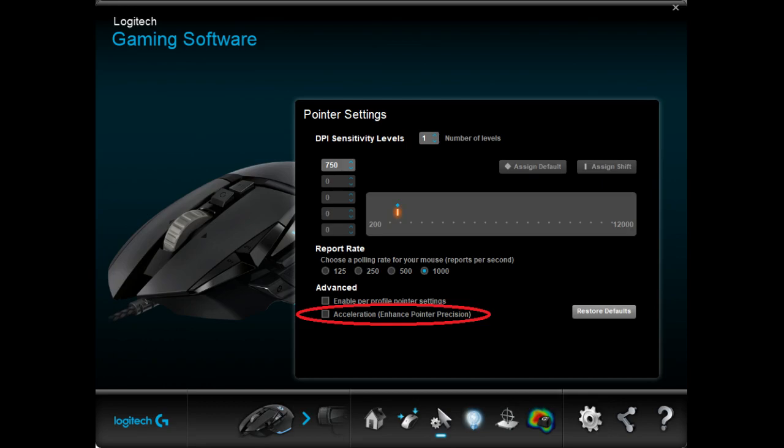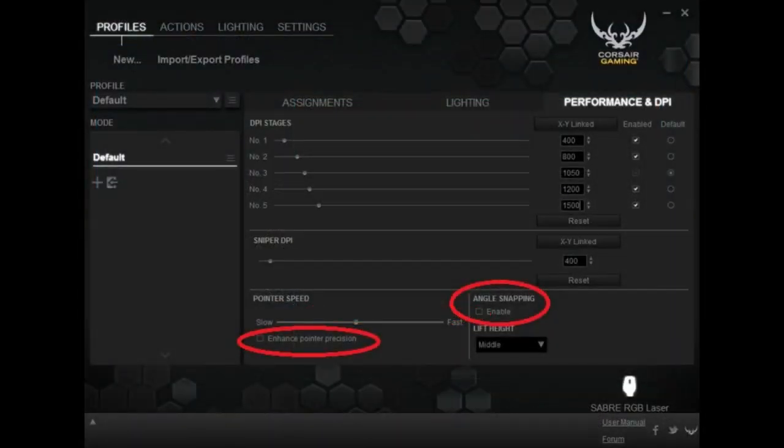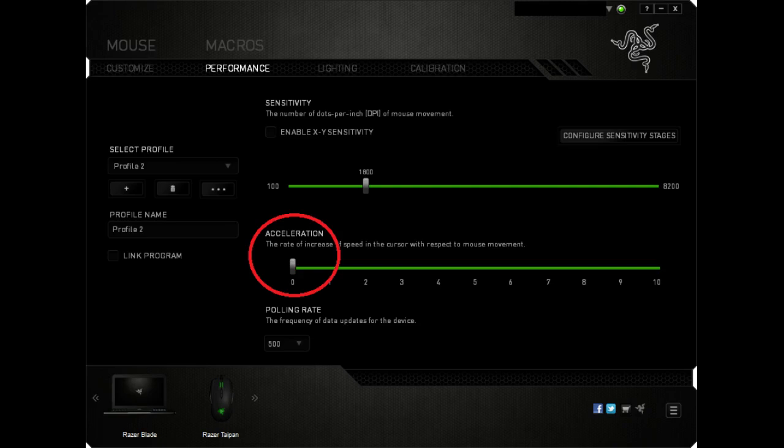If you have a gaming mouse with special mouse software, go ahead and open that up. Make sure that any setting that hints at acceleration or angle snapping is disabled. If you're able to adjust your DPI settings, this will be the main method you use to adjust your mouse speed to your liking. Higher does not mean better. Depending on the resolution of your display, I recommend sticking to a DPI between 400 and 900. The only reason you'd want to go higher is if you're playing at 4K resolution or have an extremely small area for your mouse. I personally have mine set at 750 for a 2K monitor, but this is personal preference.